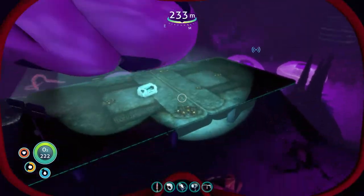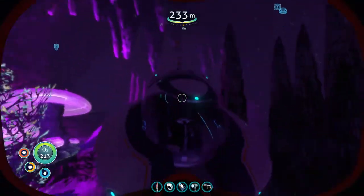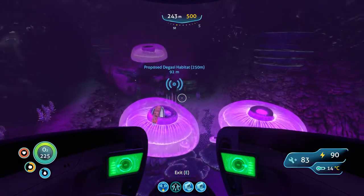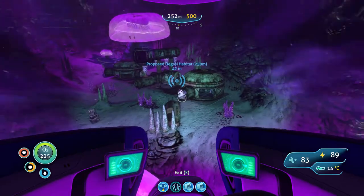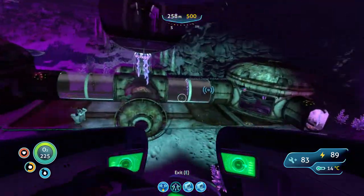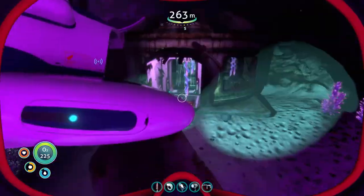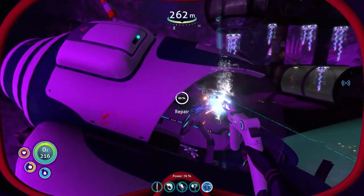Oh look, a data box of some kind — a goodie box. Just a battery. Oh well. This is an abandoned outpost. I'm going to put my Seamoth next to the door so that when I come back for it, it's not far away. And I'm going to repair it because creatures keep biting my boat.